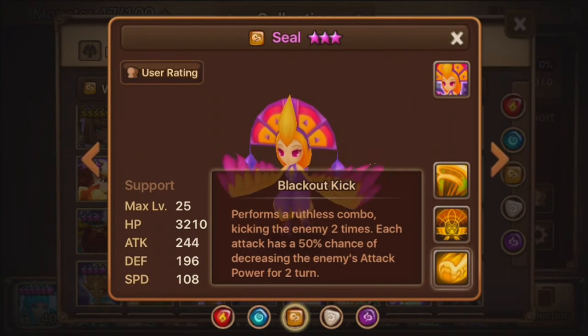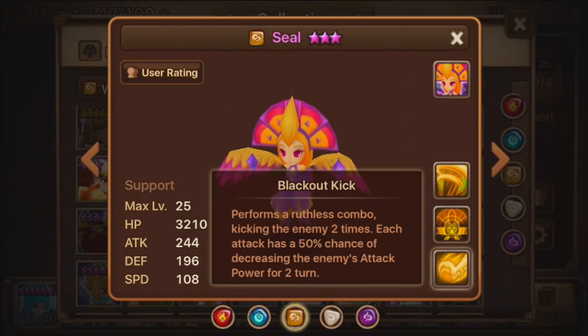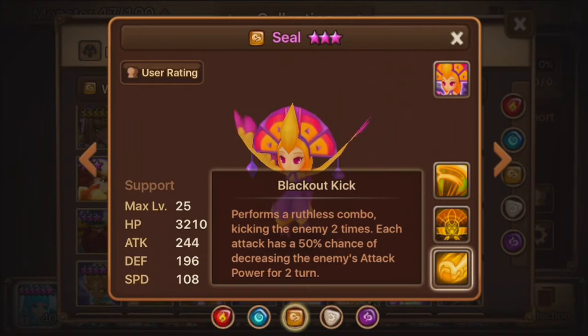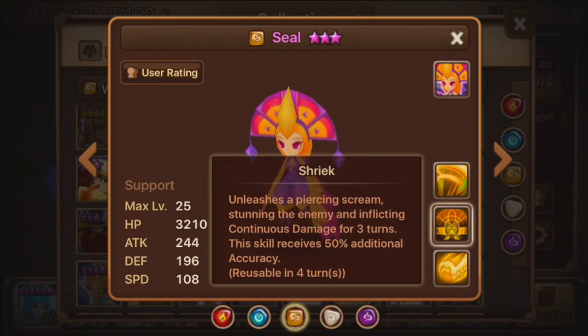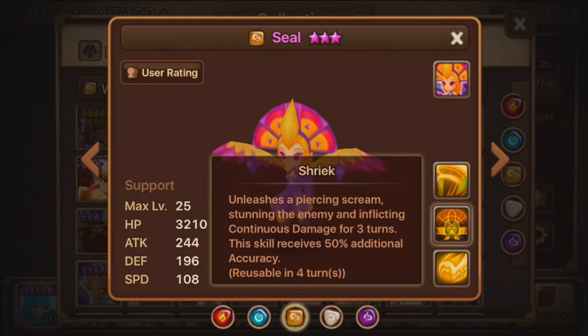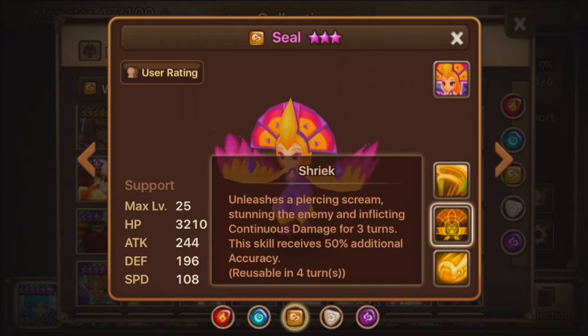Let's talk about the skills. The first one is Blackout Kick. This one says: performs a ruthless combo, kicking the enemy 2 times. Each attack has a 50% chance of decreasing the enemy's attack power for 2 turns. Second skill is Shriek: unleashes a piercing scream, stunning the enemy and inflicting continuous damage for 3 turns. This skill receives 50% additional accuracy.